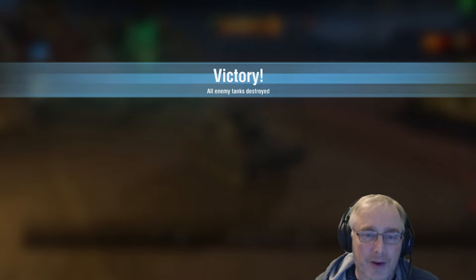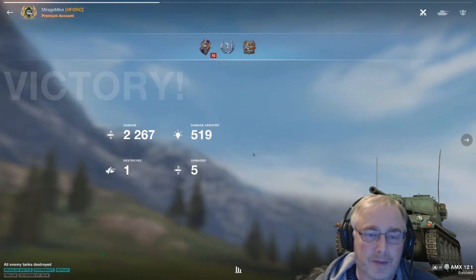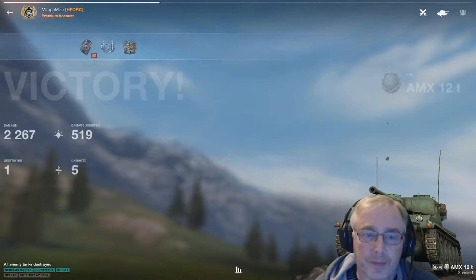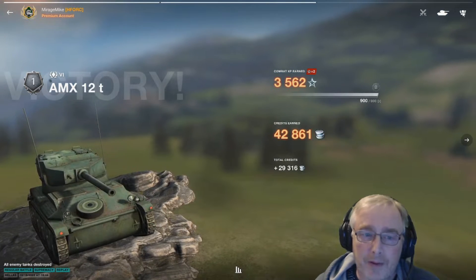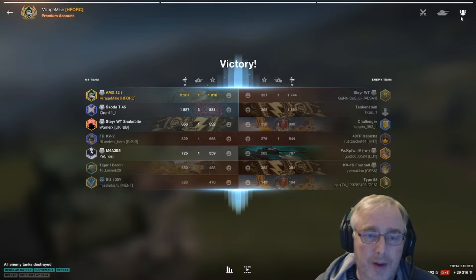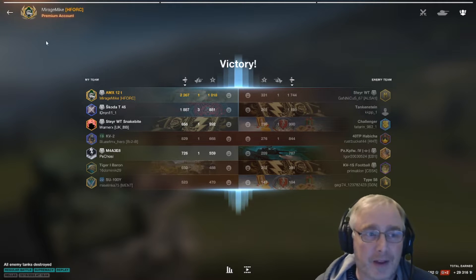We'll go victory! 2267 damage, 519 assisted, 5 damage 1 destroyed - it's only a first class though. 42K credits and we are top of the tree there. I bet if I'd have got that kill on the Challenger, that would have pushed me just over the top - I'll have to look at that on the charts.